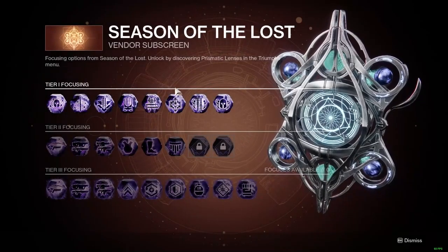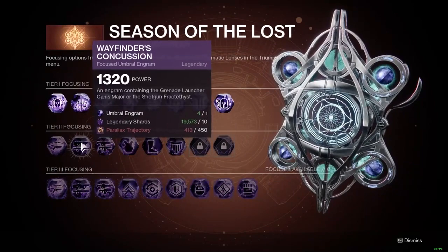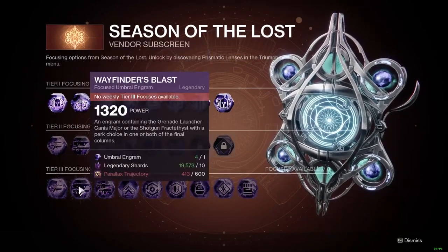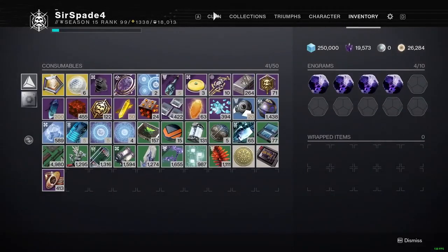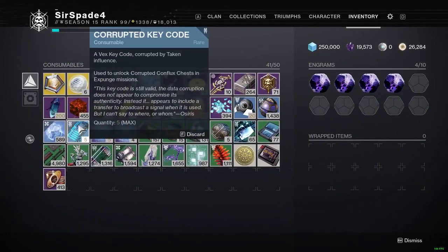There is a bonus for those who own Season of the Lost — you'll earn parallax trajectory as well as decrypted data, so you can get the Fractathist Shotgun. If you don't have Corrupted Key Codes, they drop from literally everything in the game: Crucible matches, kills, Strikes — you just have to get lucky and get them to drop.